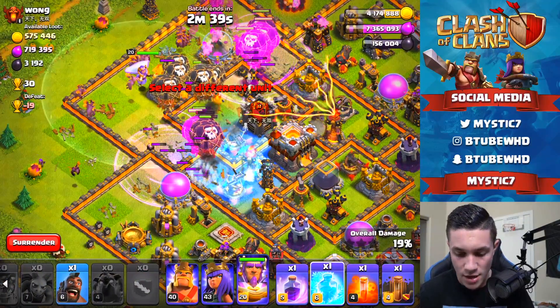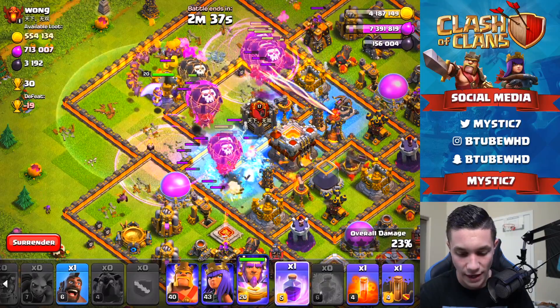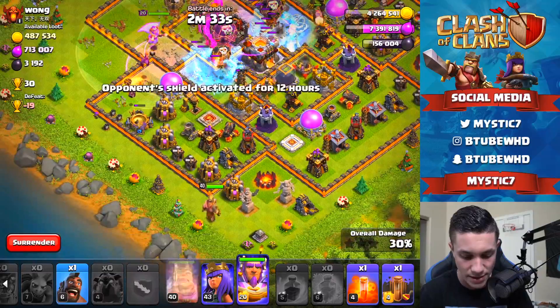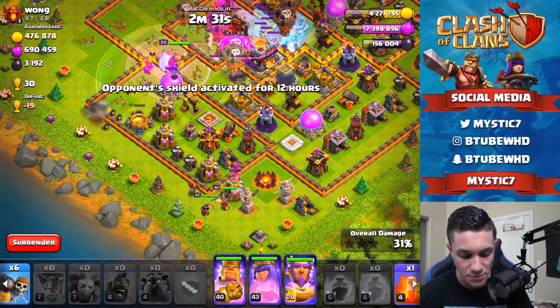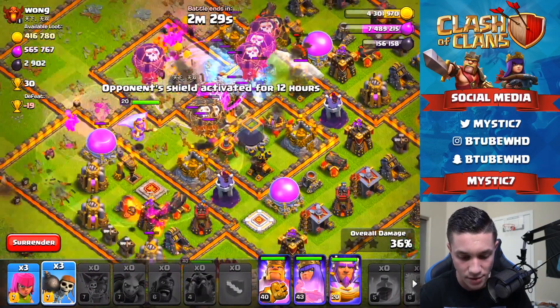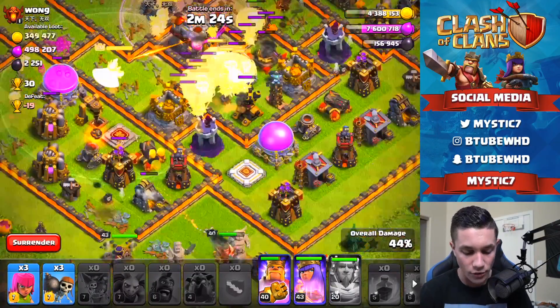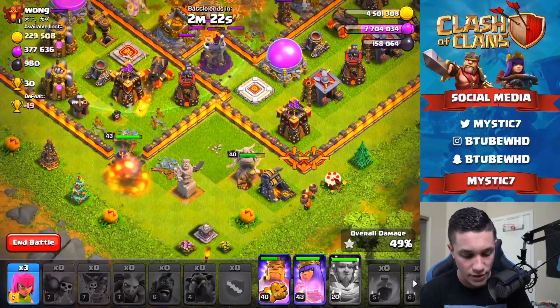Freeze spell going down on the first Inferno Tower, then another freeze on the second Inferno Tower and the Air Sweeper, then the rage spell right in the middle. We are literally annihilating this base. King and Queen going in early on the bottom left because I want them doing damage as soon as possible. Warden's special ability used now — going to keep all those balloons alive.